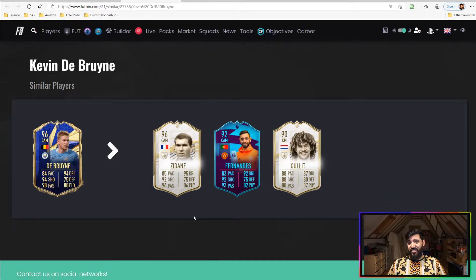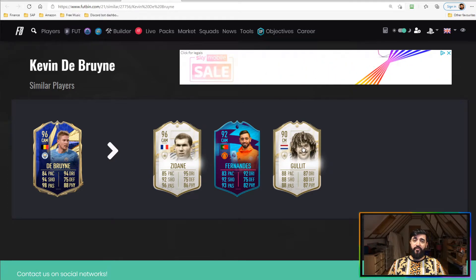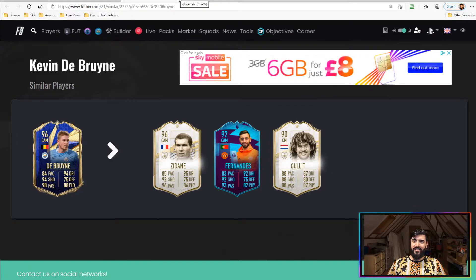In terms of similar players, Zidane is a very good shout — he's very similar to this card from what I've seen of other people's gameplay. He's also of course very similar to Bruno Fernandez. The size difference is really the only thing between those two — Bruno is a bit smaller and more mobile — but overall pretty much the same kind of player.